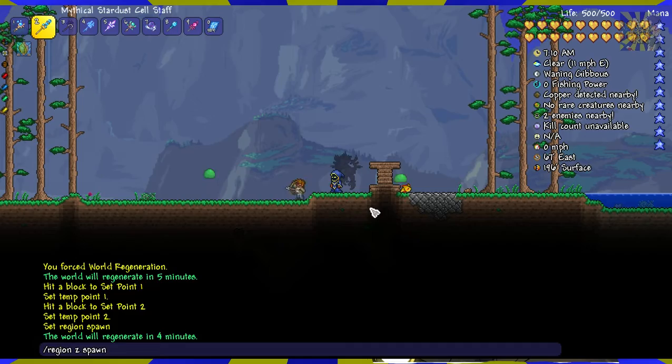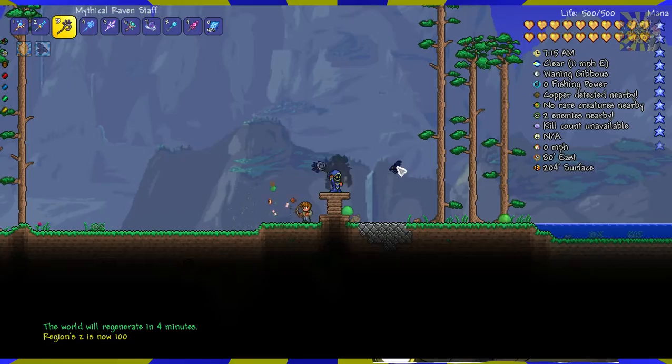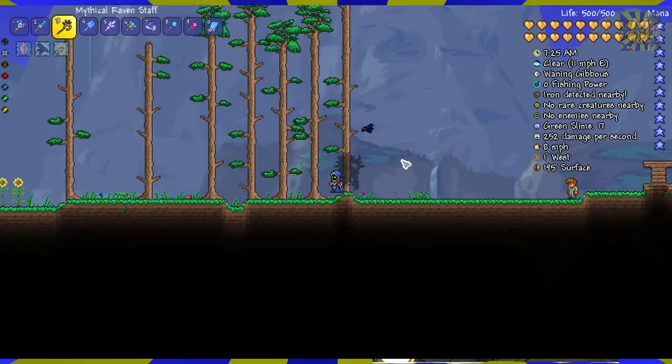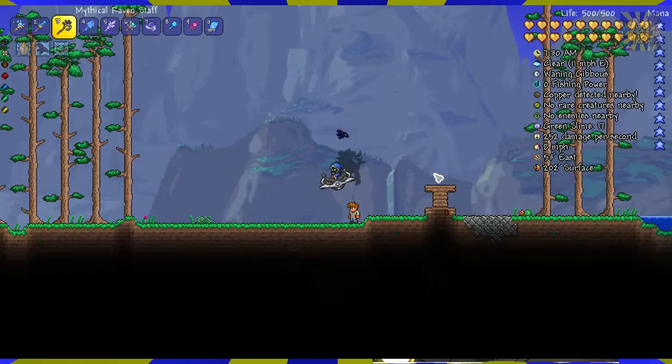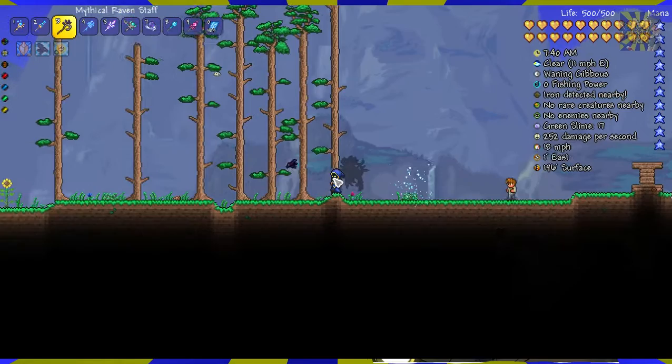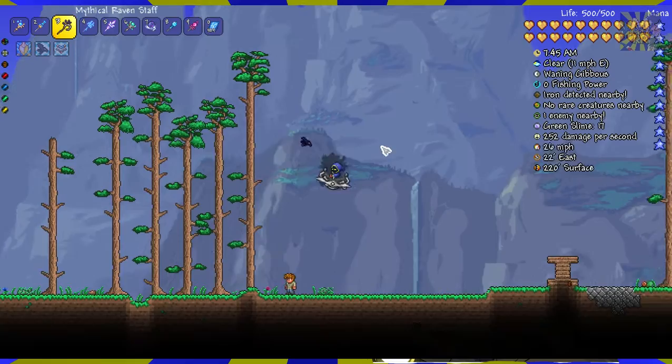We want to make this region Z spawn 100. Any region that is 100 or higher in Z level will be ignored by the world regeneration. So that's very useful if you're trying to make sure that a certain spawn area where people begin to play doesn't get changed when it regenerates. That's only assuming you actually do this with one world and not two different types, because each different world has a completely different set of height, surface zone, space zone, and so forth. So if you want to make a universal kind of world, you may want to set the spawn a little higher. You'll have to experiment with that.